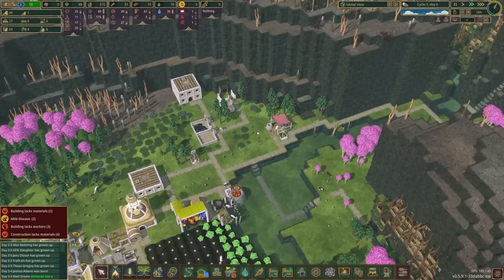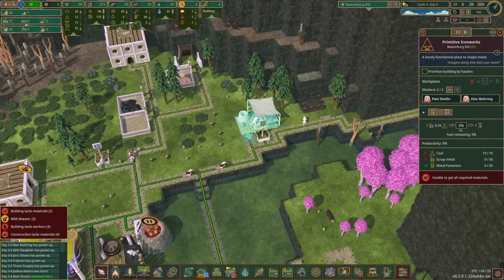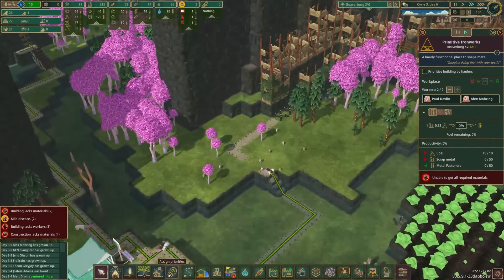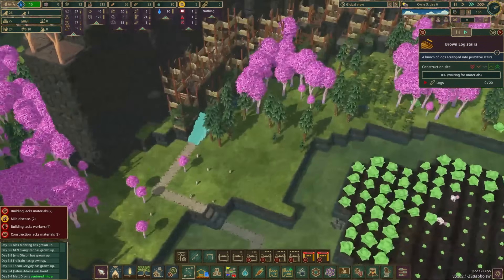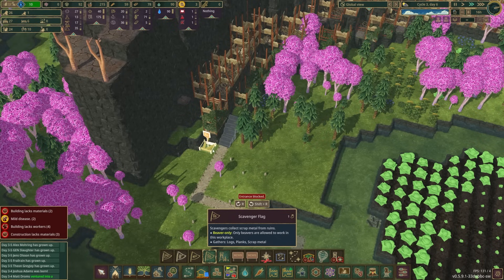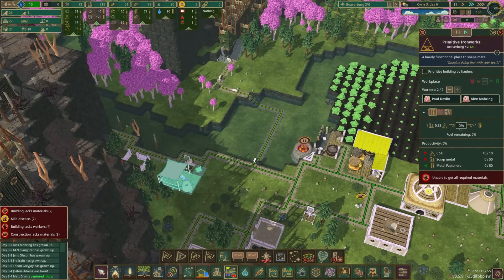The primitive ironworks is up and running — that's exciting! That was actually pretty quick. We just need the scrap metal now, so let's get that prioritized. We can bring somebody in to harvest that with the scavenger flag — very useful. That will allow us to start making the metal fasteners: three units of scrap metal and one unit of coal gives you three metal fasteners, more or less. We need those to build the dam piece I want up here.